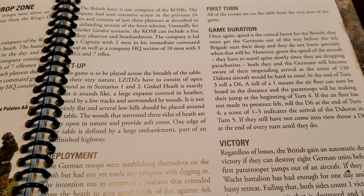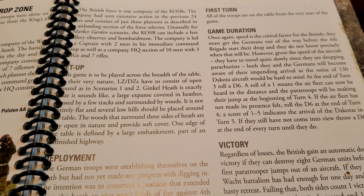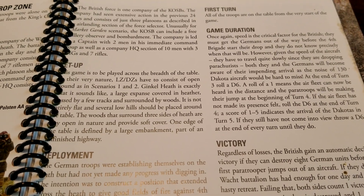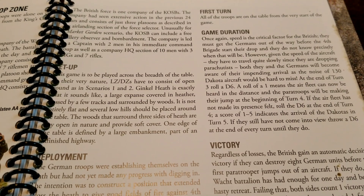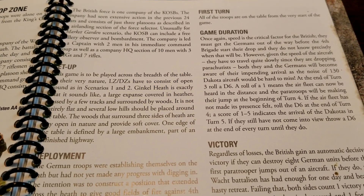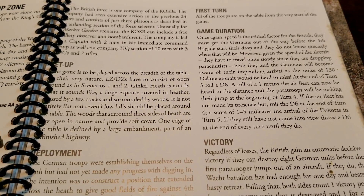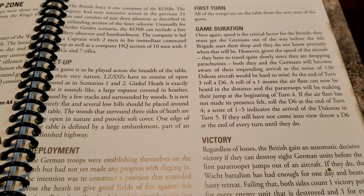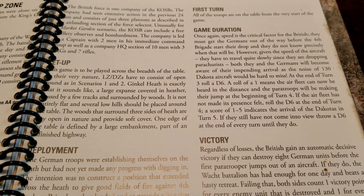By their very nature, landing zones and drop zones must consist of open ground. Ginkle Heath is exactly like that — a large expanse covered in heather with a few tracks and surrounded by woods. It's not entirely flat; there are some low hills that should be placed around the table.